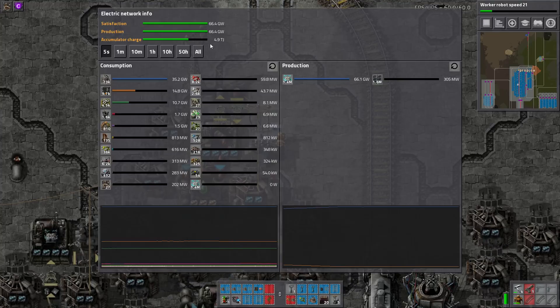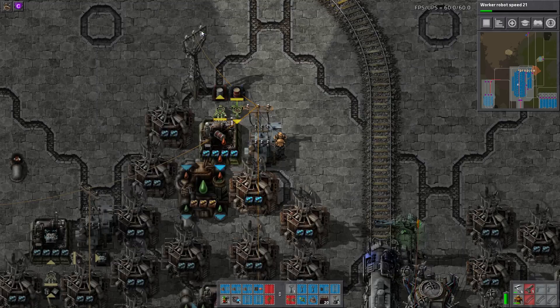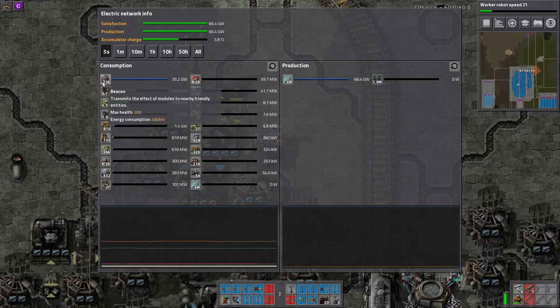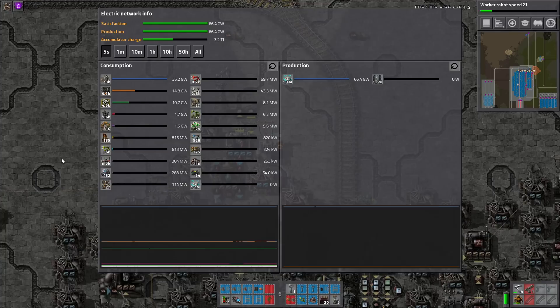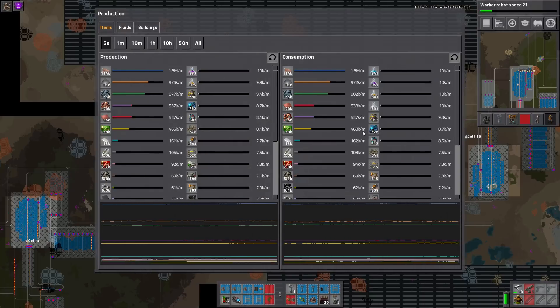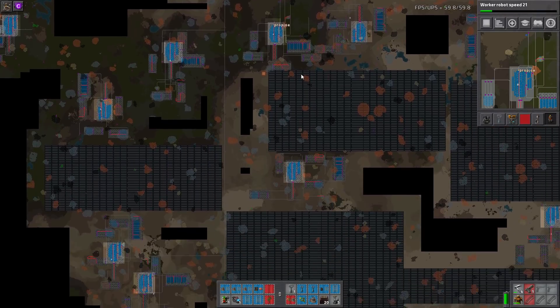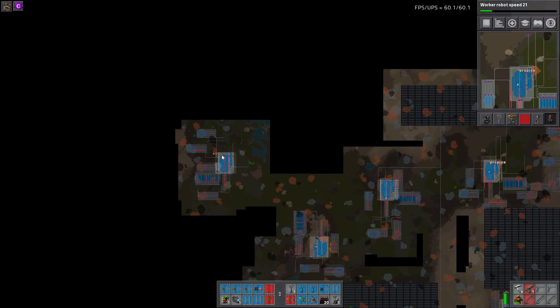Looking at power consumption — this was at one point using 100 gigawatts of power; right now we're at 66. There are over 70,000 beacons, almost 10k furnaces, four and a half thousand assemblers, and 1.6k roboports — actually less than I'd expect, pretty efficient with roboport use. It's all solar, which is super UPS-efficient.